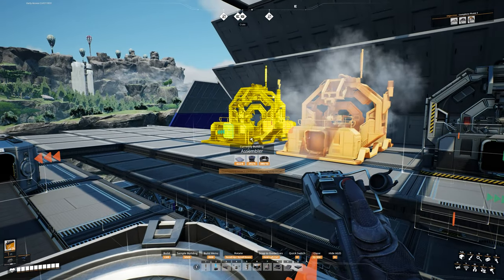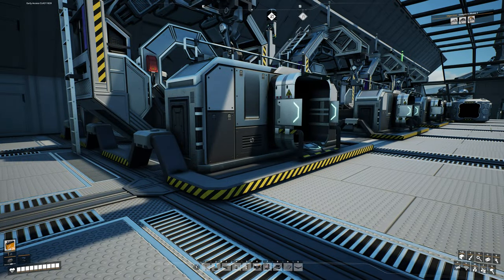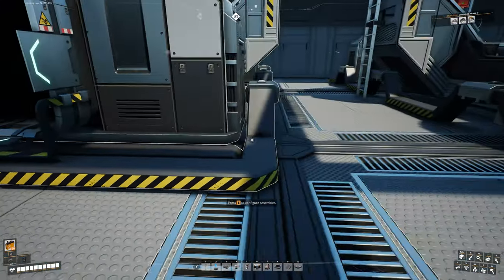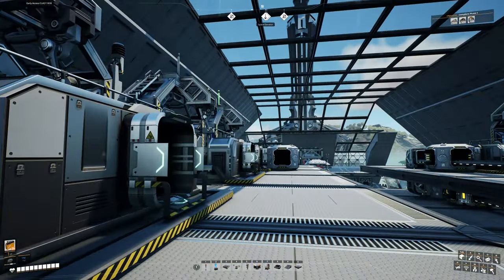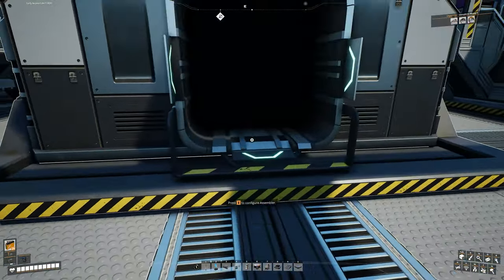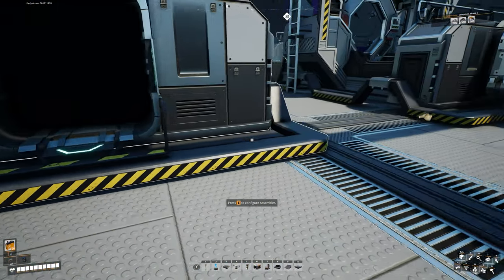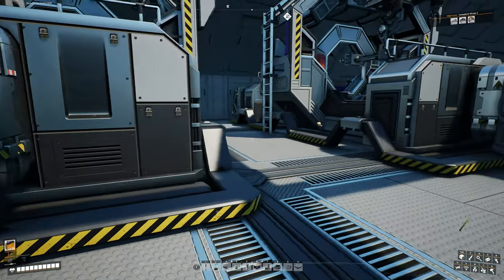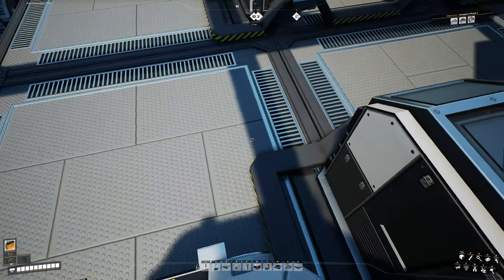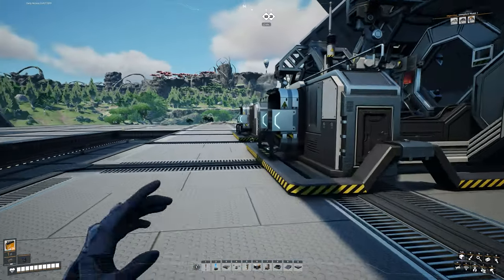Then we're going to put one more down here, right in the center of that. If we take a closer look at our assemblers and how they're placed, you can see that this one is right on this foundation, and it's also lined up with the first one down on that end. The output is right in between these two foundations, and then this one is going to be centered perfectly on the foundation. This one is right in between the two foundations, same as our middle one.